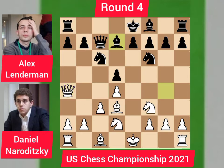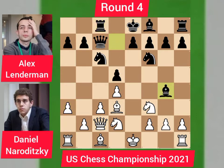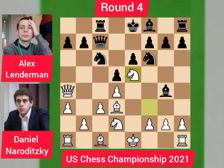Bishop back to d7, intending a nasty discovery once the knight moves. Queen goes to c2, rook goes to c8 — keep an eye on the queen on c2. a3 by Daniel, bishop back to g4, queen returns to a4, and e6 by Lenderman with the idea of removing his bishop so that he can castle. Knight goes to e5 with a threat to the bishop. Lenderman's knight cannot capture Daniel's knight since it is pinned by the queen.